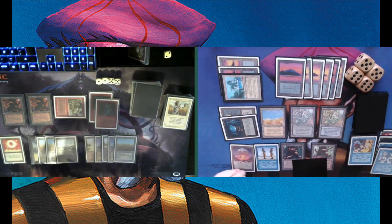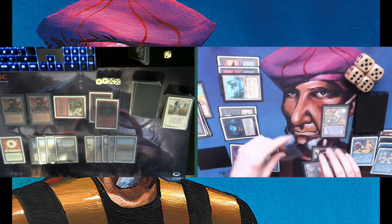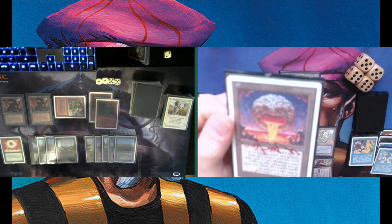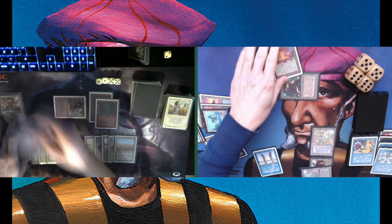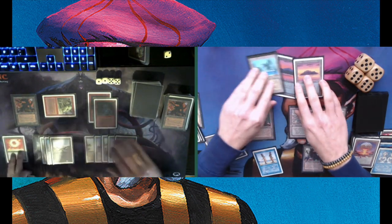Tapping his Sedge Troll, then activating my Chaos Orb. Let's see a flip — putting it in slow-mo. And there we go with the flip — boom, it's a hit! He's not playing a Disenchant or doing anything against it, which is a little bit of a surprise to me.